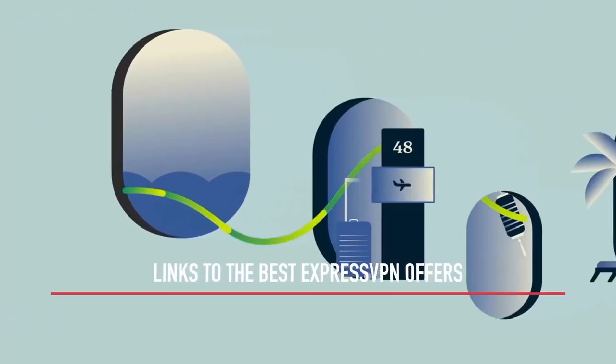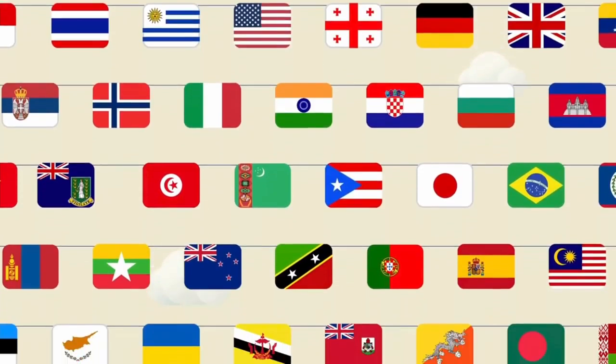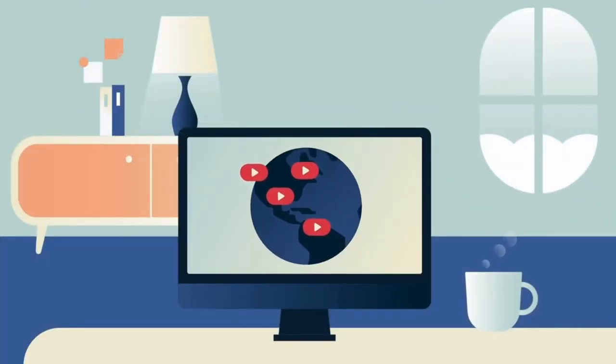For example, if the server is located in Atlanta, connect to an Atlanta server on ExpressVPN, or a server as close to Atlanta as possible. When dealing with ping, you'll want to connect to a location that is as close to the game server as possible.